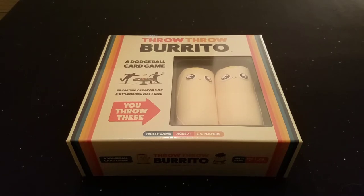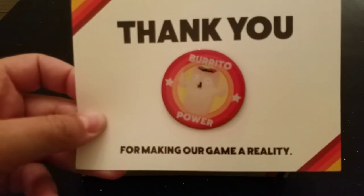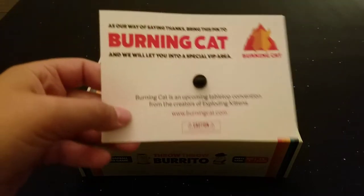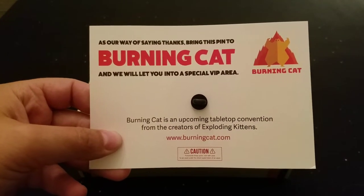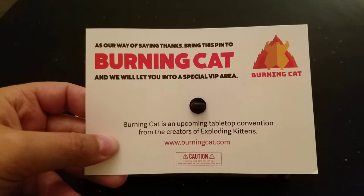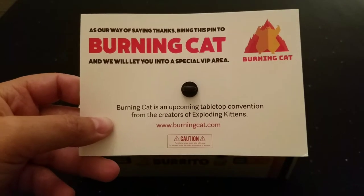Some cool stuff came with it, so you guys can see the box right there. There's a little button that you get that says Burrito Power — Buff Burrito Dude. And there's a super secret invitation on the back to a convention called Burning Cat, which will get you to the VIP area. No info on that, no idea where it is. We'll have to look that up later.